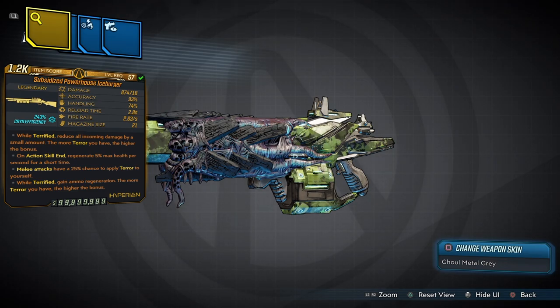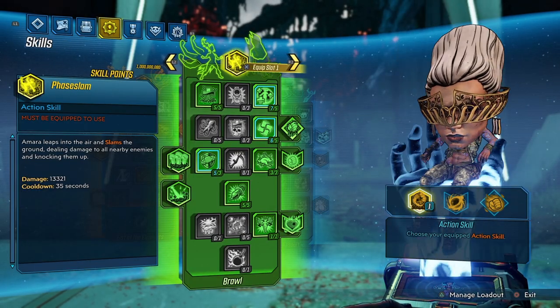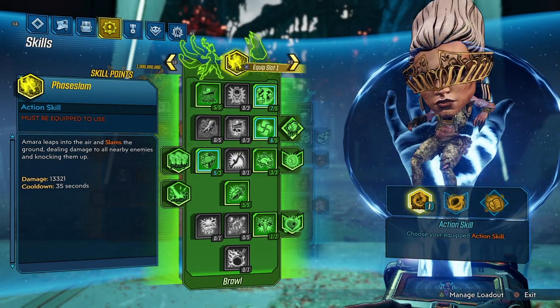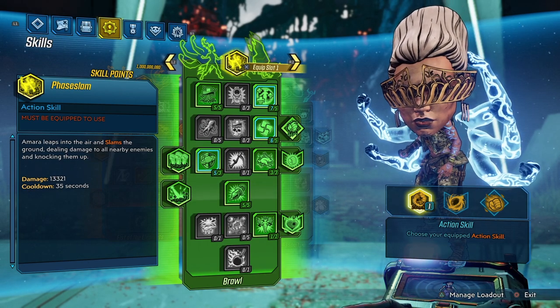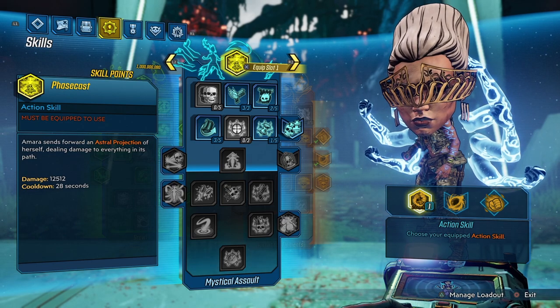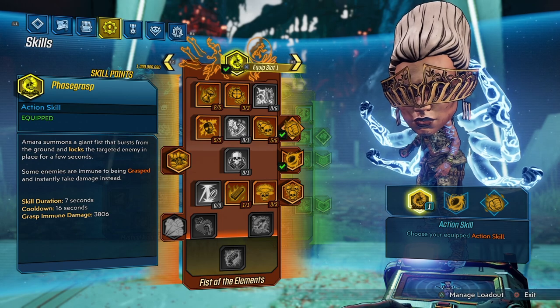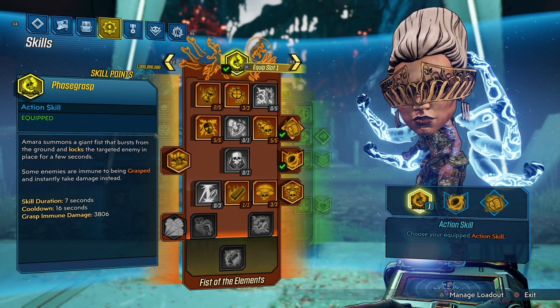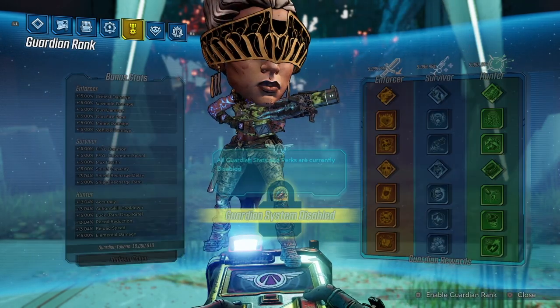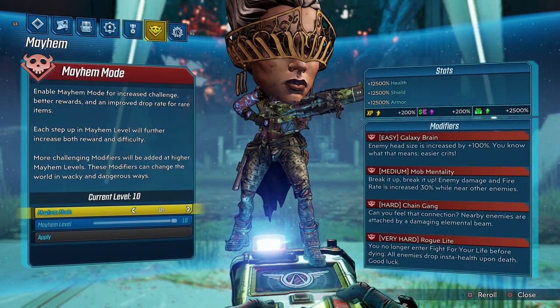I want to show you guys before we get into this video that my skill trees are actually passive skill abilities. You guys should actually be using your kill skills just to get the most damage out of this weapon — you really don't need it, but if you decide to go passive it is fine. I do have passive abilities on because I want to show you guys the kick of this weapon. My guardian rank system is disabled — you guys should always have your guardian rank enabled to better your gaming experience. This is Mayhem Mode 10.